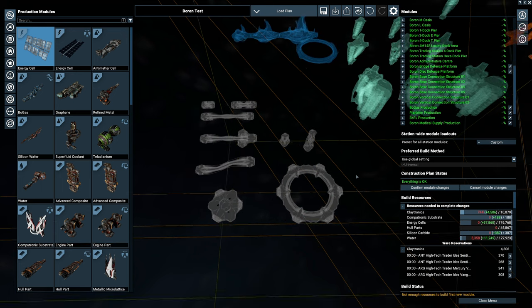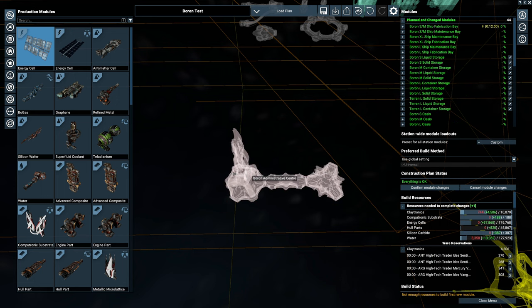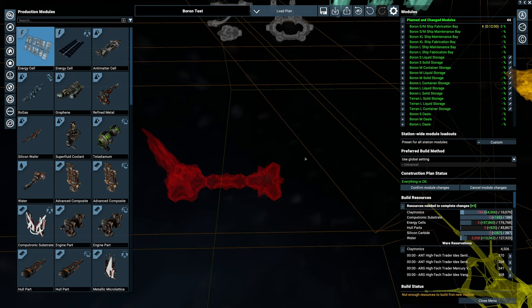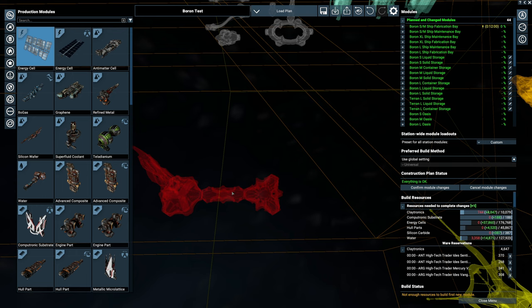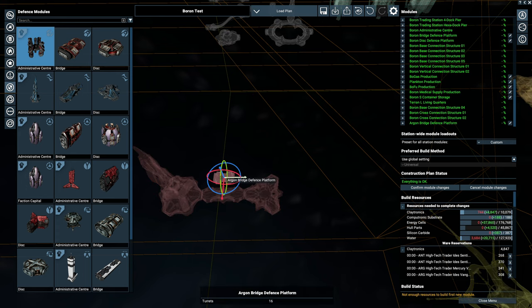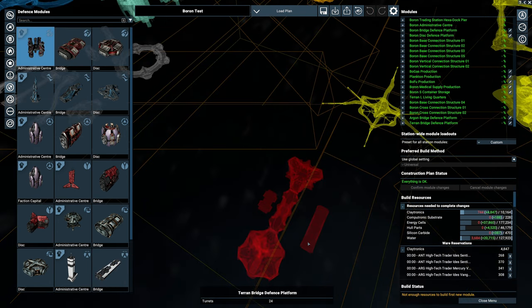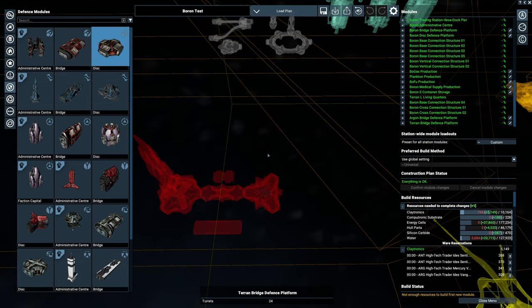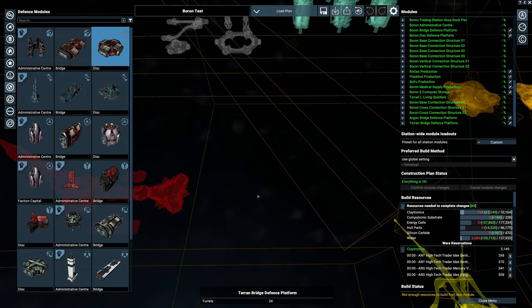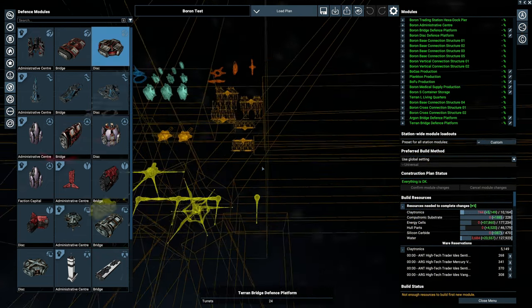Here is the Boron administration center - this is one of the three components for the defense platform: the admin center, the bridge, and the defense disc. The defense discs are nice little triangles again with 33-degree angles. The bridge looks slightly smaller at a glance but is actually bigger than a standard module - it's just lying to us visually. You need the admin center to turn it into a defense platform to take over systems.